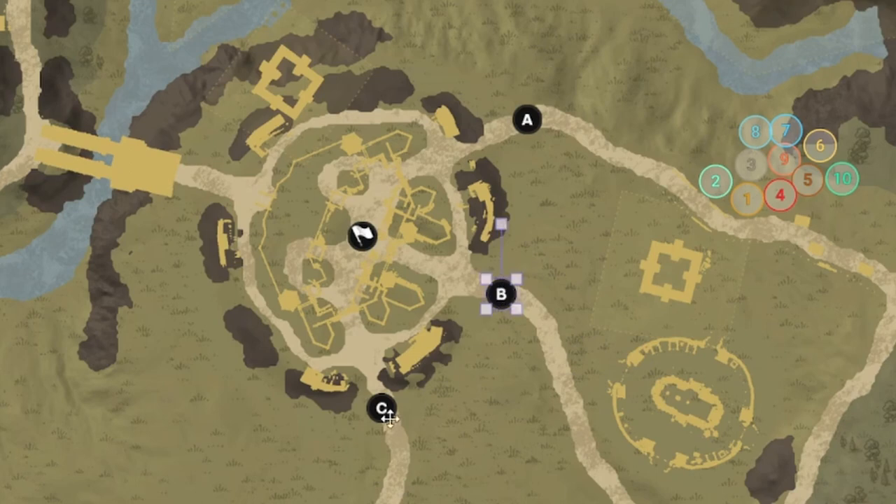Defenders want to protect these points for as long as possible. Anything over 15 minutes is good; anything under about 10 to 15 minutes is bad. The devs tried to make it so points fall at about the 15-minute mark. If you're a defender losing all three points in under 15 minutes, that's a bad sign. Holding them for longer than 15 minutes is a good sign.